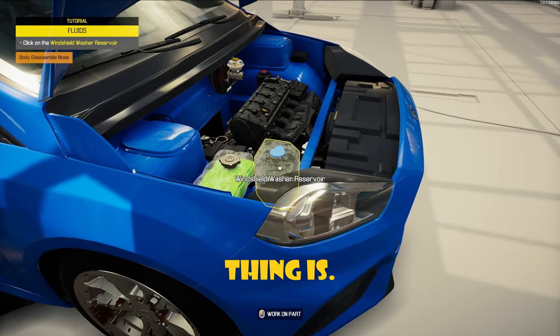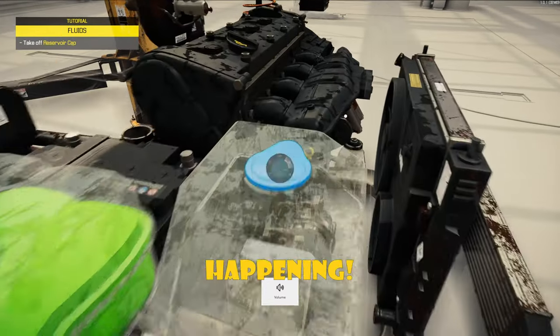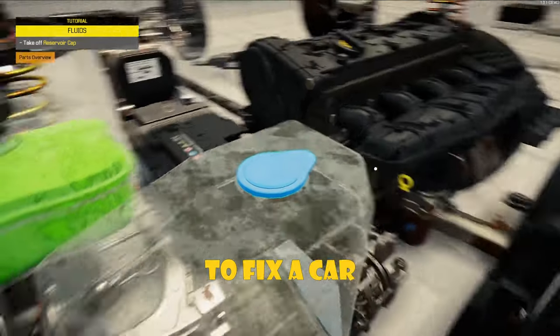Look how dirty this dang thing is. So click on the windshield washer. Things are happening. Okay, this is actually kind of cool — like you might actually be able to learn how to fix a car from this.